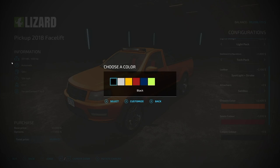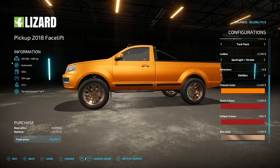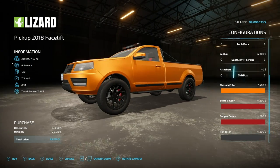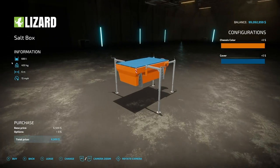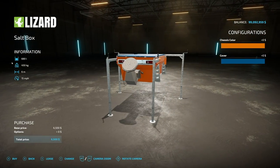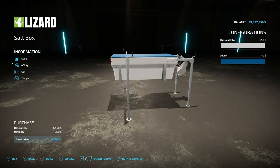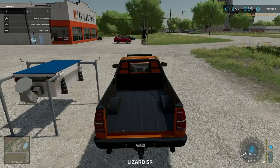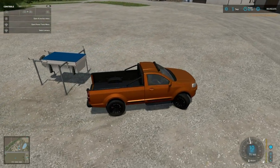Chassis colors include custom colors like satin gray and all standard colors. Seat colors can be changed — going with racing red. Caliper colors — calipers are always red. Rim colors include chrome, satin bronze, matte black, and black titanium — we'll go with matte black. The salt box attachment holds 680 liters of salt, weighs 450 kilograms, and spreads at six meters at 15 miles per hour. It comes in orange and gray chassis colors, and the cover can be changed as well.